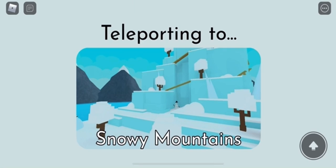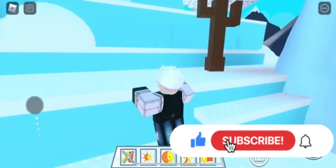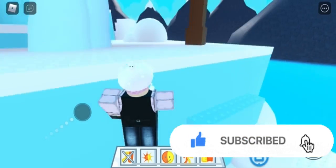Go to the snowy mountain, and once you do that you're going to need to look for a small key which can be located inside the cave area.